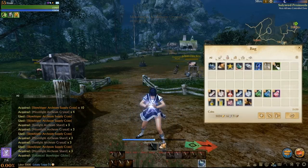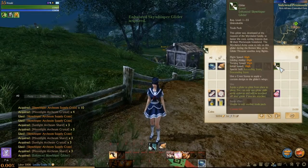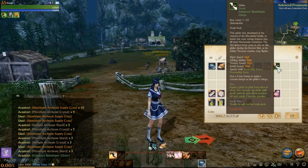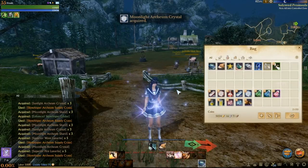All right, there goes the Sky Whisper glider. We'll take a look at it in the next video, but for this video we're going to be opening up the rest of these boxes and seeing what we get.